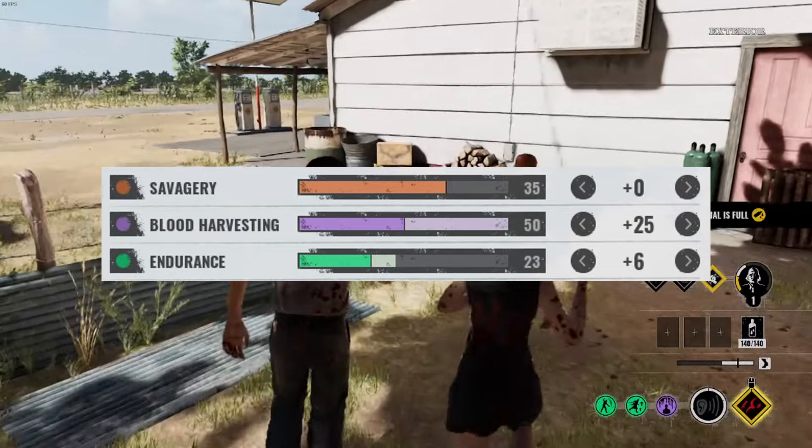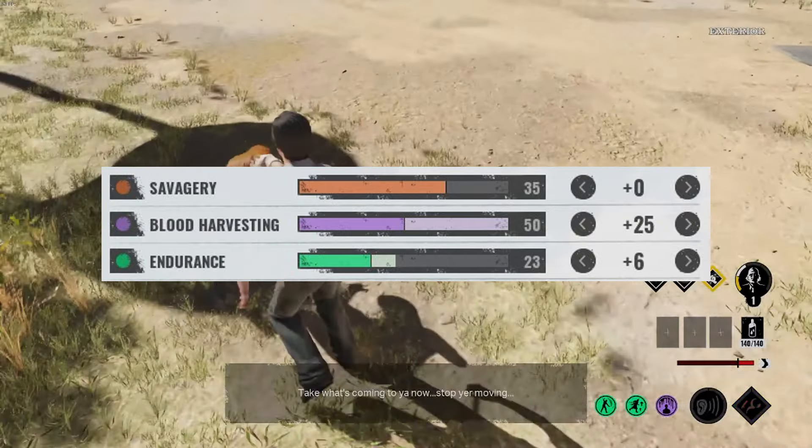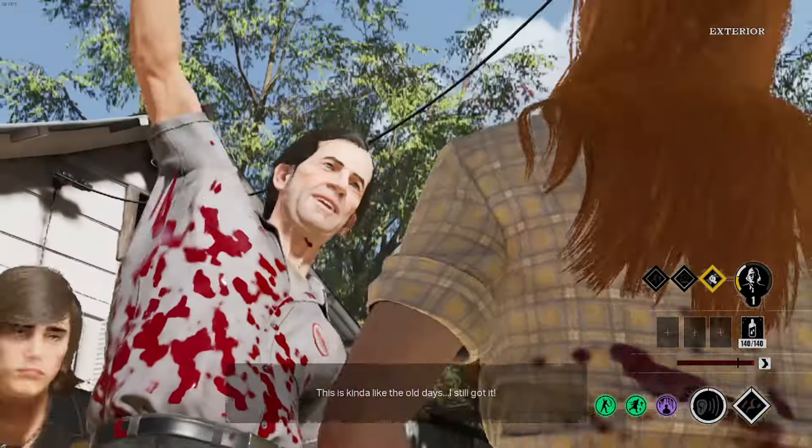Finally, these are my stats for Cook, which are to max out my blood harvesting and putting the rest into endurance. Now let's go get some blood.